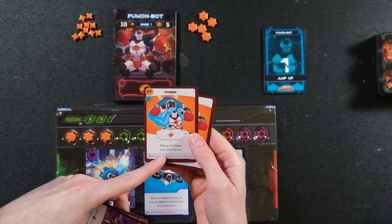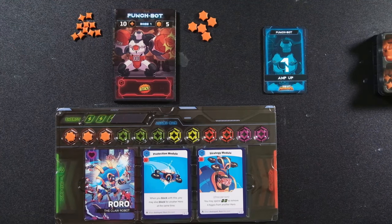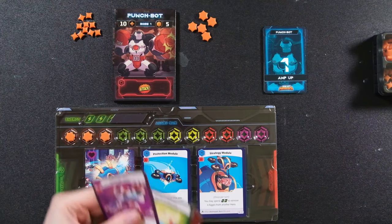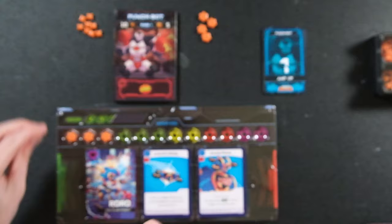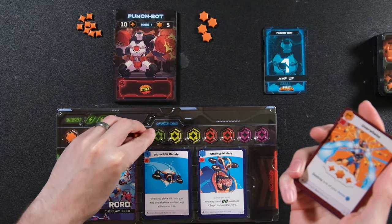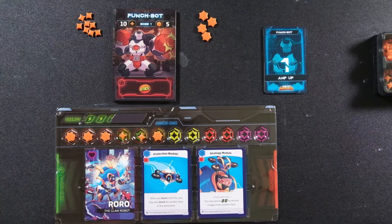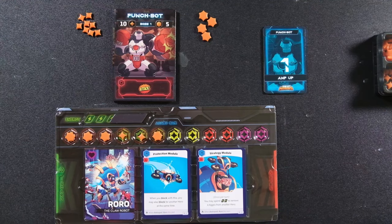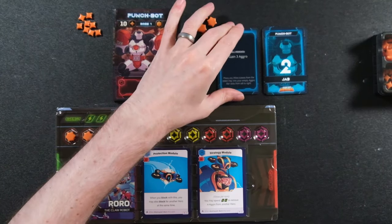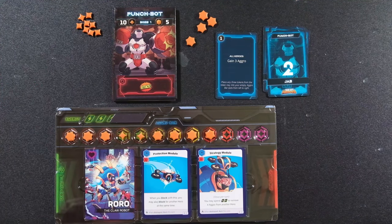Grapple does one small damage, takes two aggro, and here's where the interesting mechanic comes in — aggro from other heroes. Any damage you do to the boss gets placed in your center row as aggro, making the boss mad at you. Using the video game sense of aggro, on the boss's turn with a card face up, all heroes gain three aggro. You gather your little stars, open them up, and gain three more aggro.